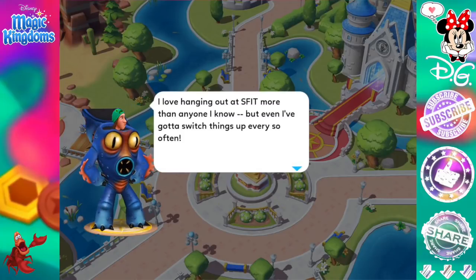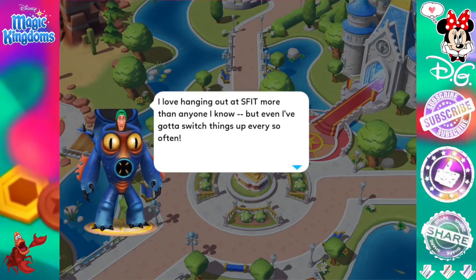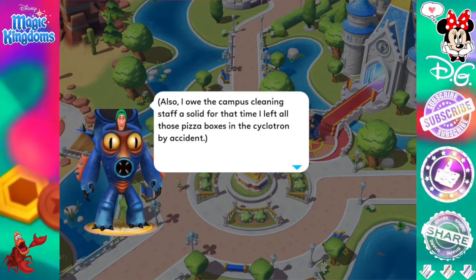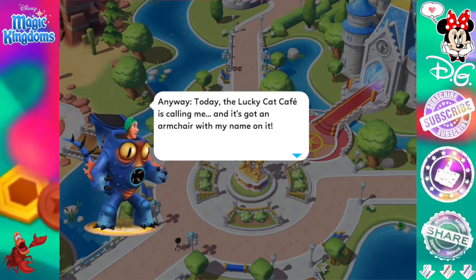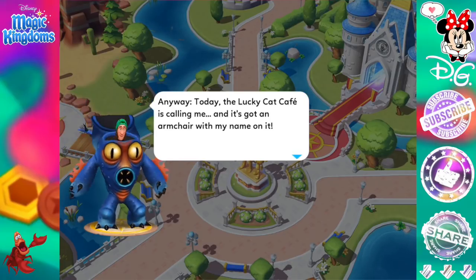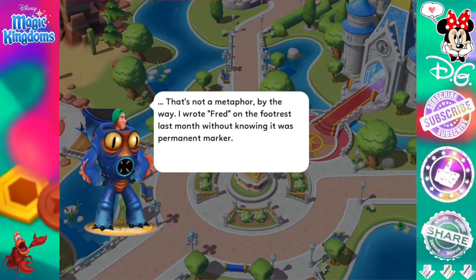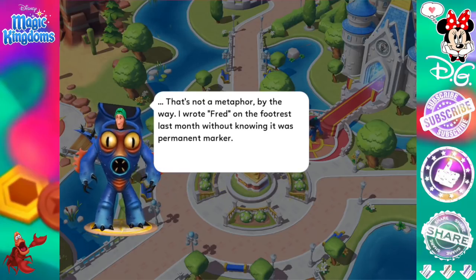I love hanging out at SFIT more than anyone I know. But even I've got to switch things up every so often. Also, I owe the campus cleaning staff a solid for that time I left all those pizza boxes in the cyclotron by accident. Anyway, today the Lucky Cat Cafe is calling me, and it's got an armchair with my name on it. That's not a metaphor — I wrote Fred on the footrest last month without knowing. It was permanent marker.